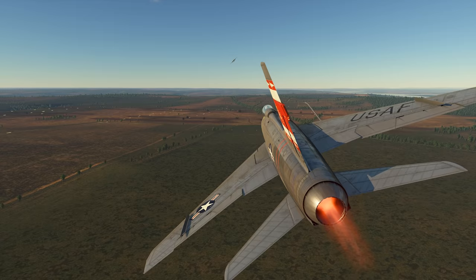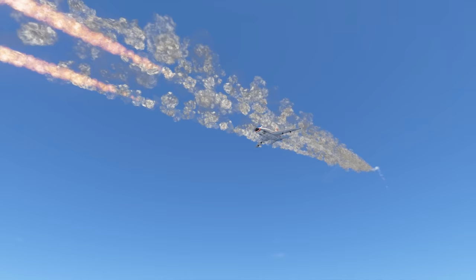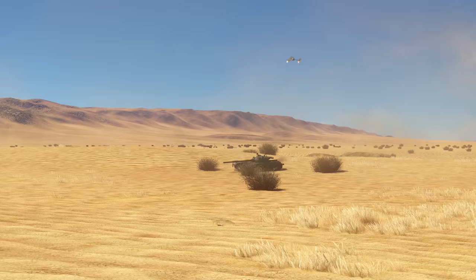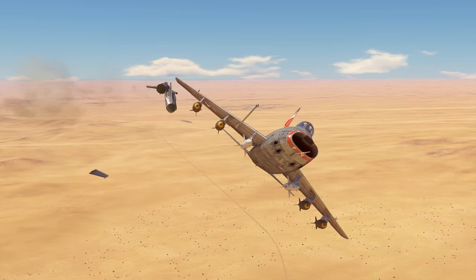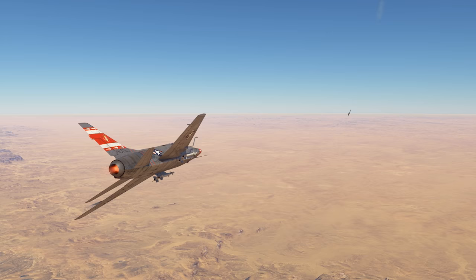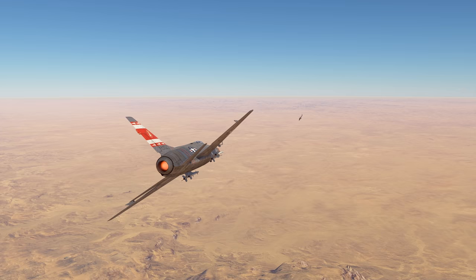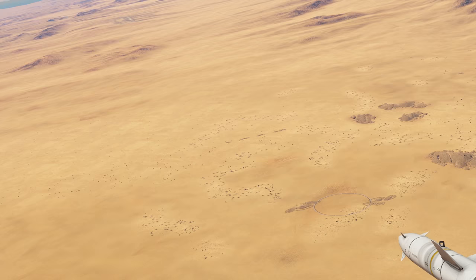So, how do you play on the F-100D? Depending on the game mode, we can recommend one of two tactical choices. In combined battles, your striking potential can be realized at its fullest. Take, say, four 750-pound bombs and two bullpup rockets. The primary targets for you will be the enemy aviation, especially the helicopters. And when you've cleared the skies, the ground enemies will get what they deserved.